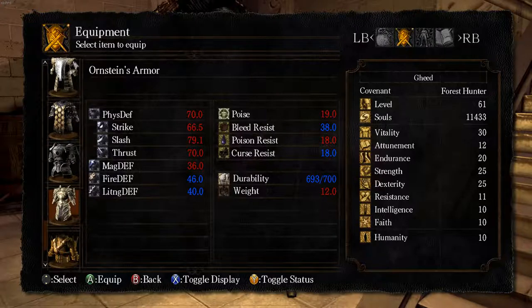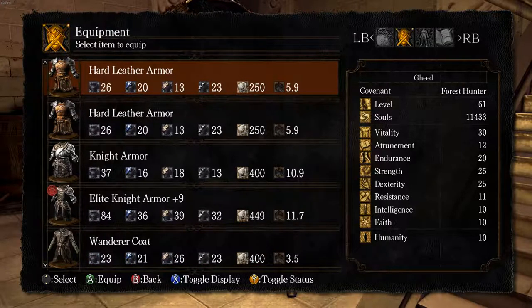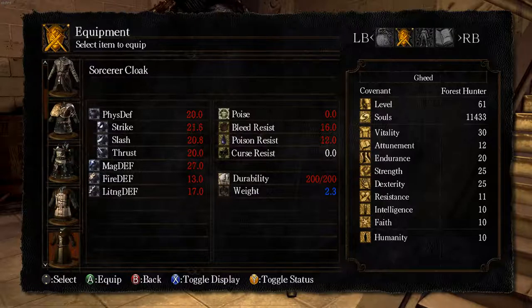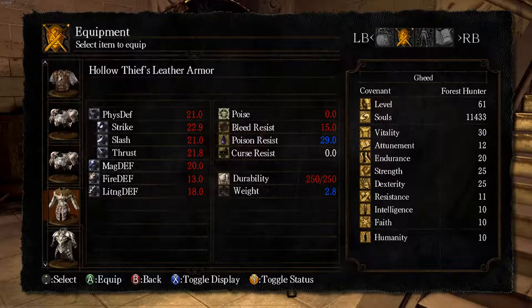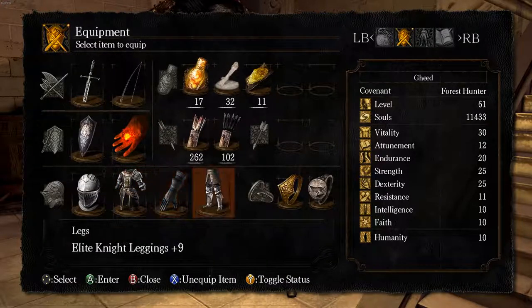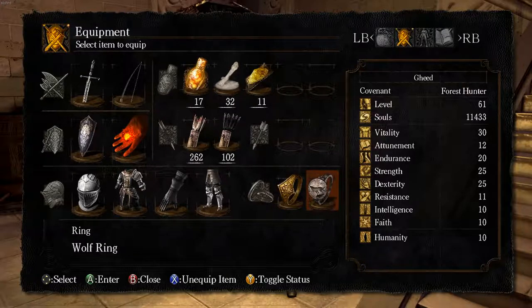The Elite Knight armor is pretty much better than both when it's near maximum. This is only at plus 9. If I wanted plus 10 in each piece, I would need Titanite slabs for all of that. I wasn't going to farm Dark Wraiths for Titanite slabs, and I wasn't going to cheat so I could have those slabs right now, because I'm trying to play the game as if you've been playing without cheating.